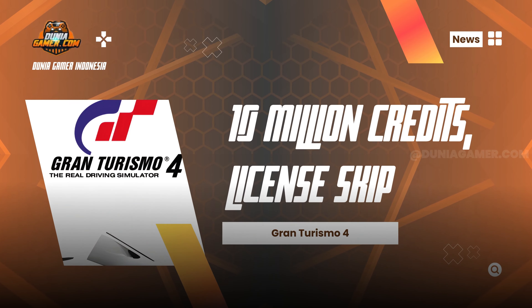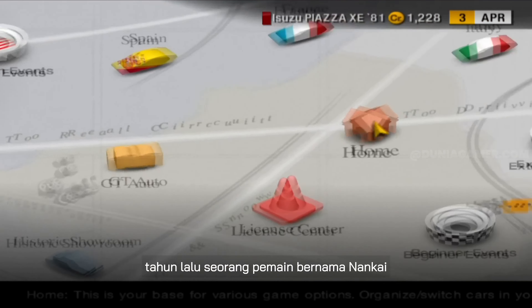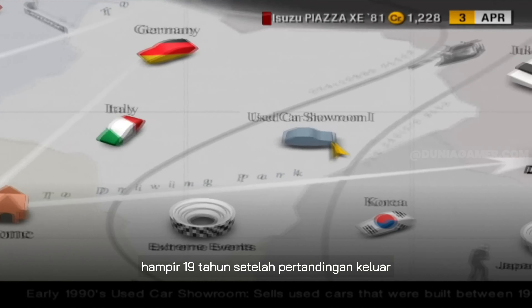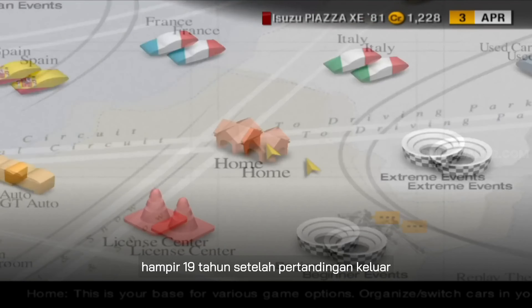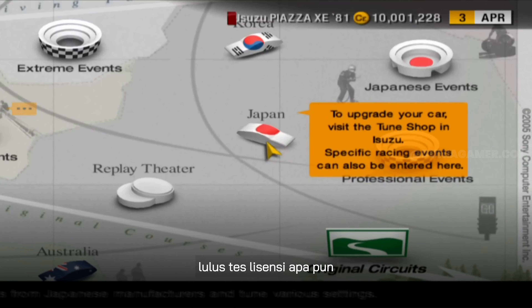Number 1. Last year, a player named NenKai found some cheat codes for Gran Turismo 4, nearly 19 years after the game came out. These cheats let you instantly get 10 million credits, pass any license test, earn gold on a specific license test.